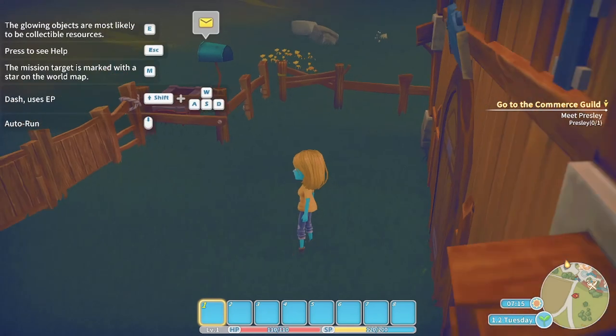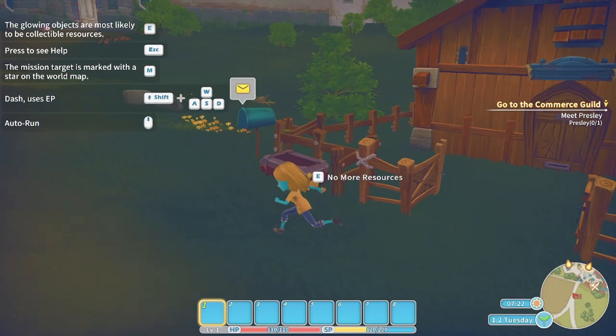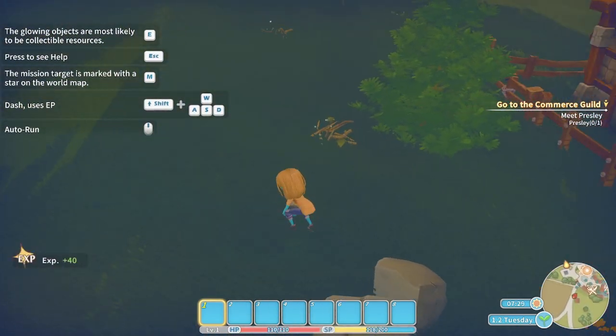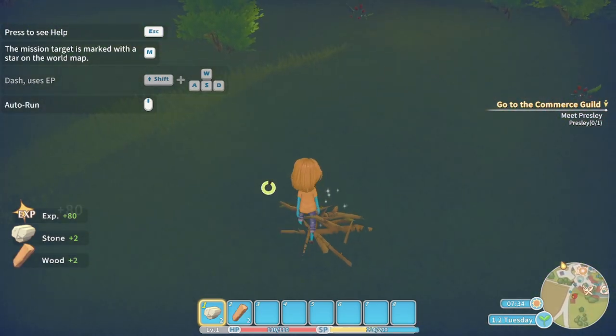The game does a decent job of directing you where you need to go. On the top left there are still some controls you need to learn, and simple things like the mailbox are pretty evident at the start. After a little bit of running around, some glittering stars were on the ground and I decided to run towards them and pick them up — that's when I found out that foraging exists in Portia and you can use these items for your workshop.